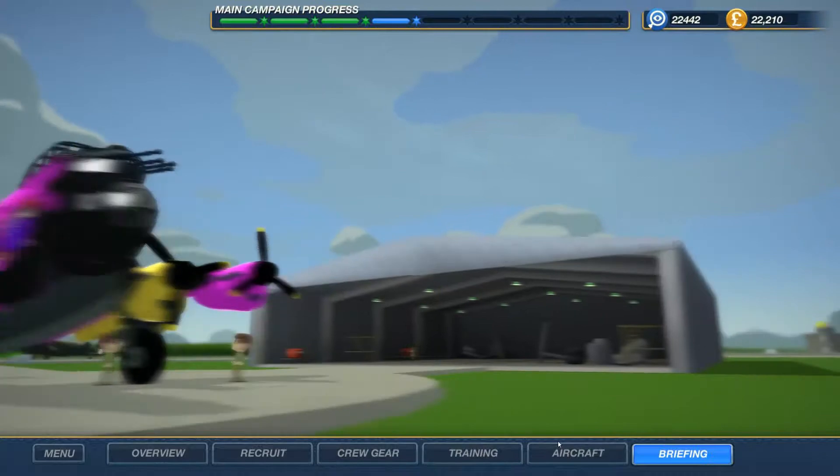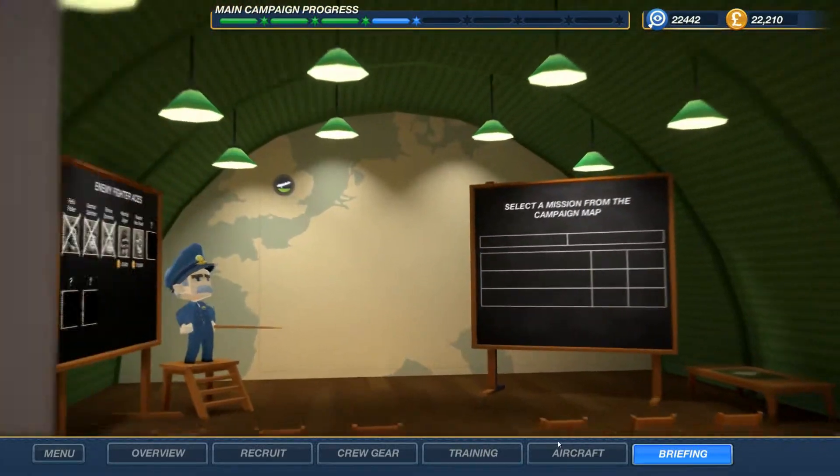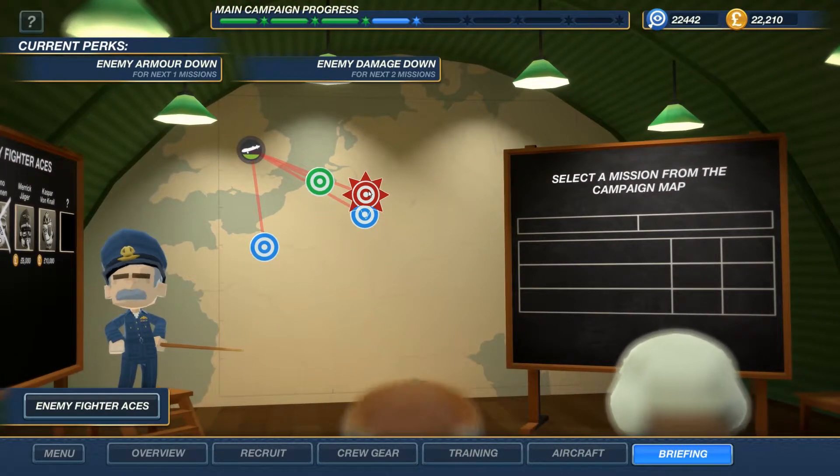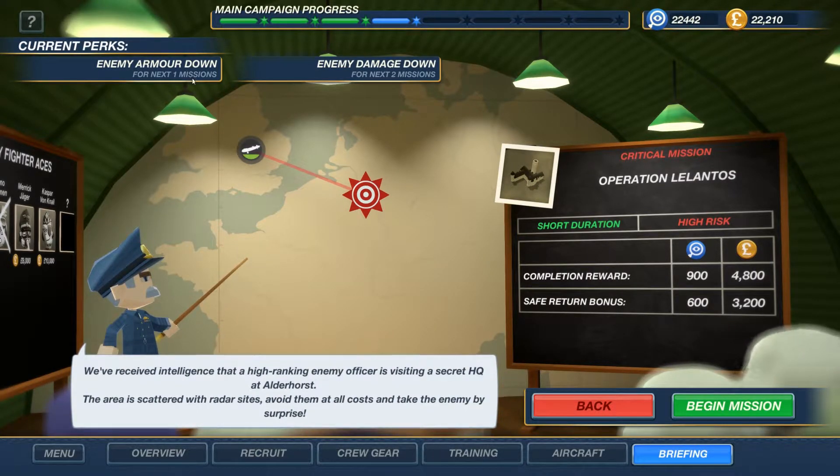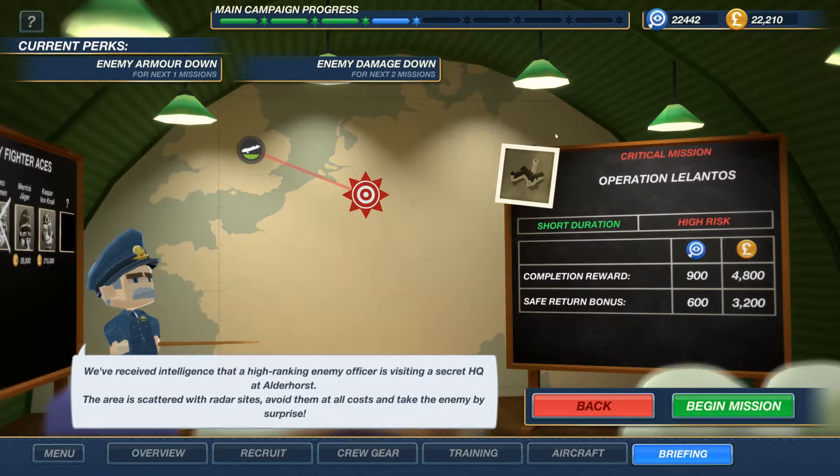Coming up in this episode, we're only going to do one mission today, plainly because it is a significant mission. We've got two upgrades: enemy armour down, which has worked really well for us, and enemy damage down. Operation Lelantos - we've received intelligence that a high-ranking enemy officer is visiting a secret HQ at Alderhorst. The area is scattered with radar sites; avoid them at all costs and take them by surprise.